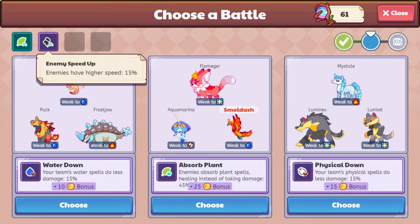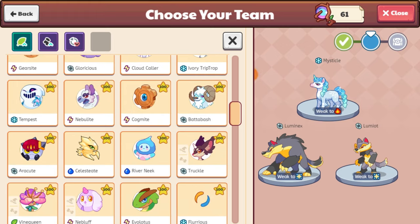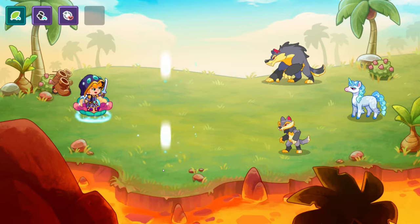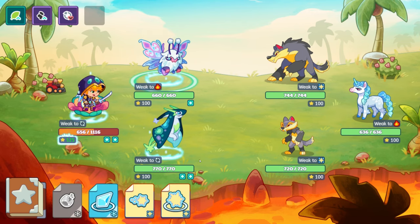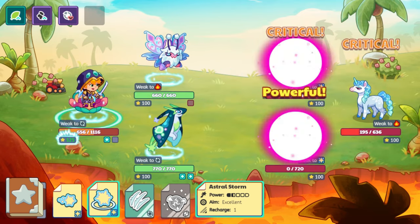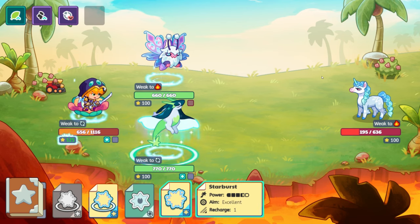The enemies are still going to be faster — I chose that curse so I have to deal with it. Physical Down means your team's physical spells do less damage. We have two Astral pets here, so physical down I can probably deal with. We can load up our Astral Dream Team: Regalaxy and Frozera. They should be faster than Luminex and Lumia. Astral Flare is coming, then Astral Storm — and they are gone already. We're going to Starburst for Galaxy. Enemy Storm Up isn't going to be that big of a deal. Enemy Phoenix means enemies each revive once and heal — that one is kind of a pain, but they're all weak to fire.